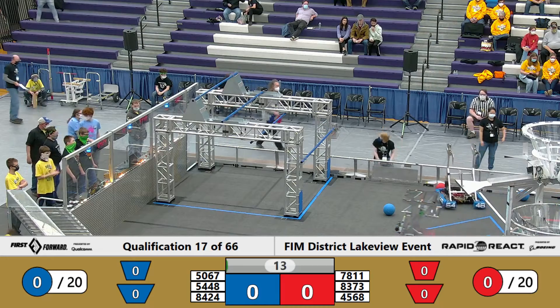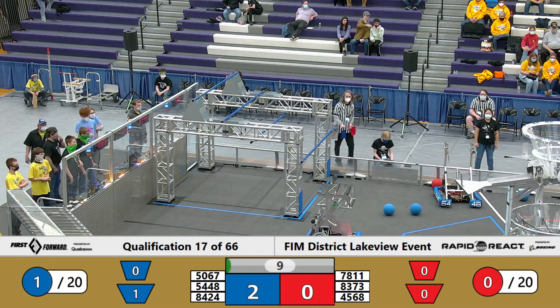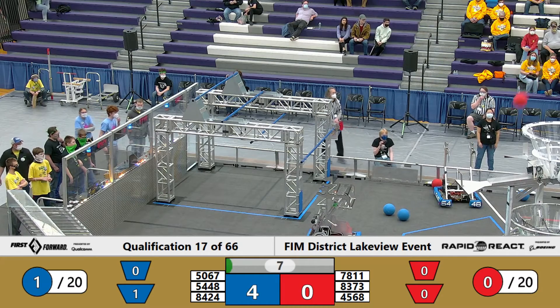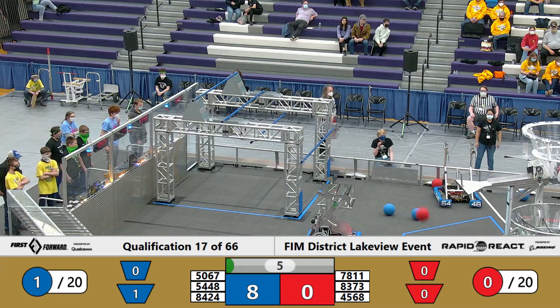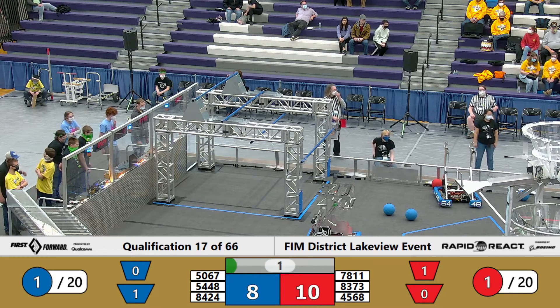With full stomachs, the robots are back at it in auto mode. We have a couple blue cargo in the lower hub and our human player station is missed, but not 8373 — they drop a red cargo in the upper hub.